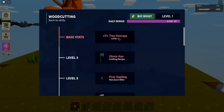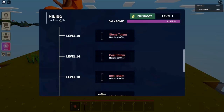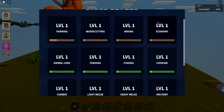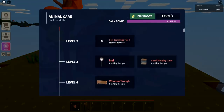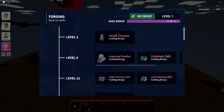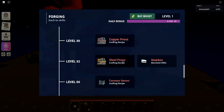Wood cutting is basically trees - anything revolving around trees. You can get different axes and tools as well as more tree unlocks. Mining is basically what it means - you can mine for different rocks. Economy is basically for trading with other players, so that you don't just go straight to trading with a brand new account - that kind of breaks the economy. You can build economy XP by selling stuff to the hub vendors. Animal care is for things like cows and sheep, and you can also unlock mounts eventually at level eight. On the top right you can see what level you are, and there's also a daily bonus.